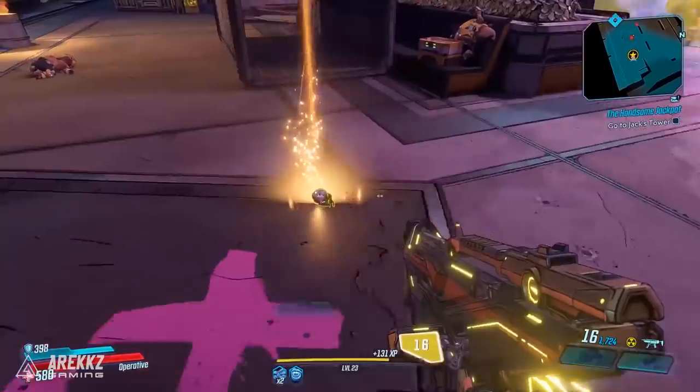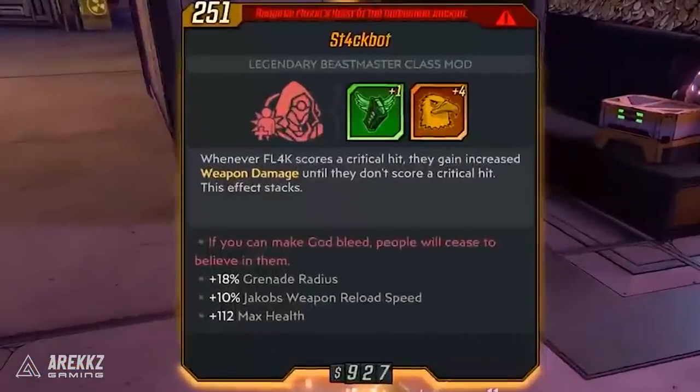There is one legendary they did pick up, and this is insane. Stackbot is a new legendary class mod for Flak. The description says whenever Flak scores a critical hit, they gain increased weapon damage until they don't score a critical hit — this stacks. The typical playstyle for Flak is Fade Away. You go invisible, Gorillas in the Mist guarantees crits for the next 5 seconds or so. So for that window you're going to get a whopping damage boost on what is already one of the most potent ways to play.